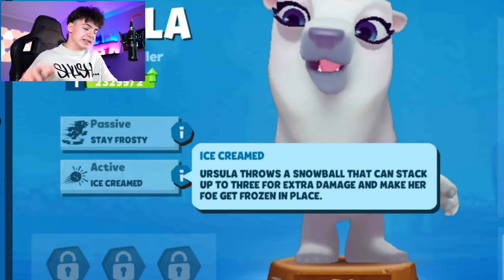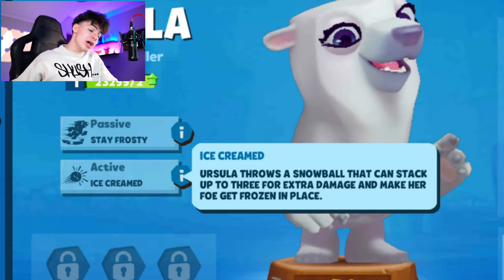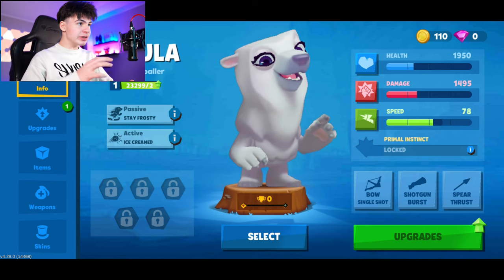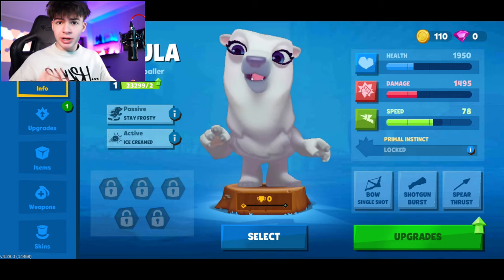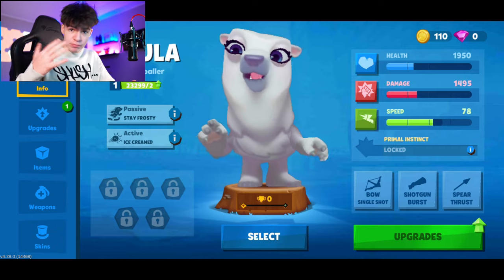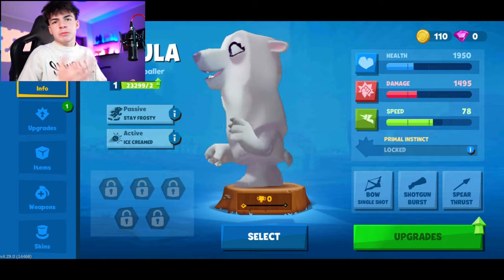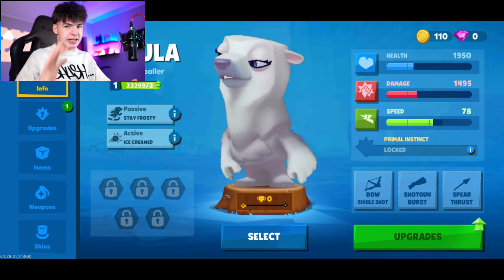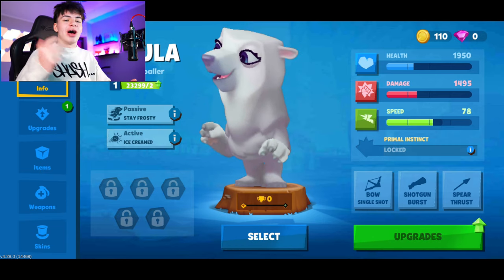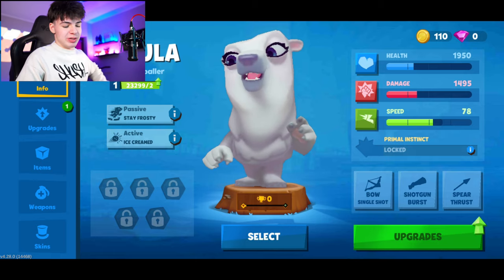Ursula throws a snowball that can stack up to three for extra damage and make her foe get frozen in place, so you're potentially going to stun enemies. That's something I haven't really seen in this game before — the ability to stun enemies and basically prohibit them from moving. I'm really curious to see how this goes. We're going to go on the frosty zone, basically the igloo zone.